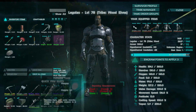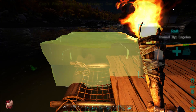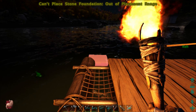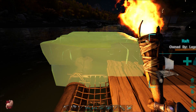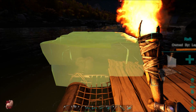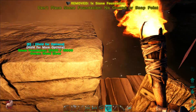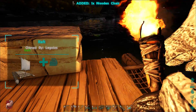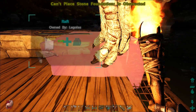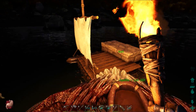We want to get these foundations lined up three across so we have full space. I need to get this right on the corner. You'll know you got it right if you can spread three across. There's a chair in the way — oh you can pick it up, you don't have to demolish it. We did not place it correctly. This is really annoying — you have to float a little further out in the water.